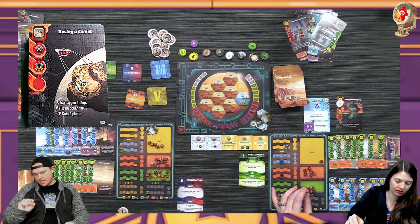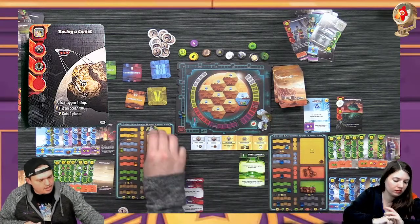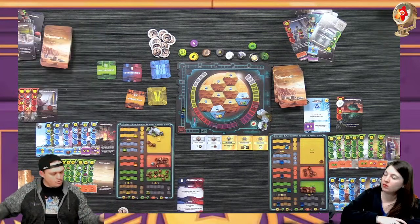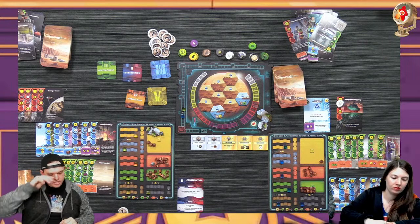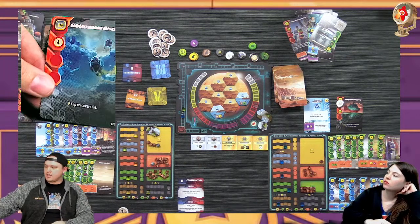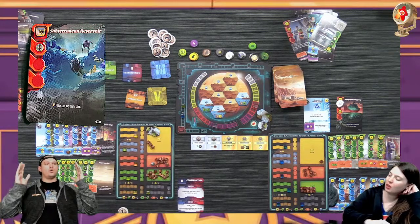I get to raise oxygen one step giving me a TR, I also get to flip an ocean tile raising my TR, my currency, and my draw, and I get to immediately gain two plants. That now gives me four events which makes this card five dollars cheaper. I get to play an additional red if I can - I'll play Subterranean Reservoir for five because all my events are five cheaper. I get to flip an ocean tile again raising my TR and gaining two plant production.